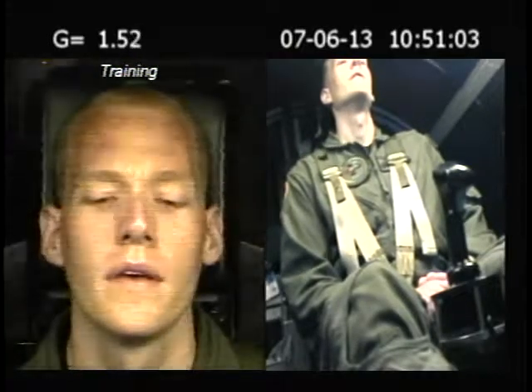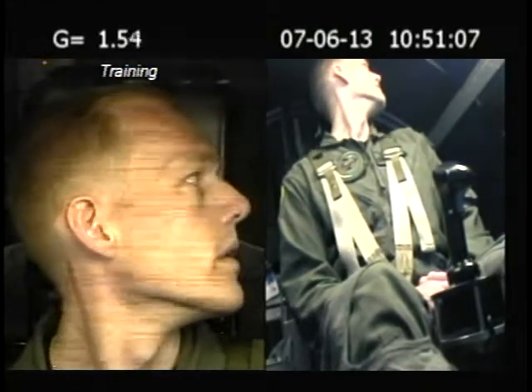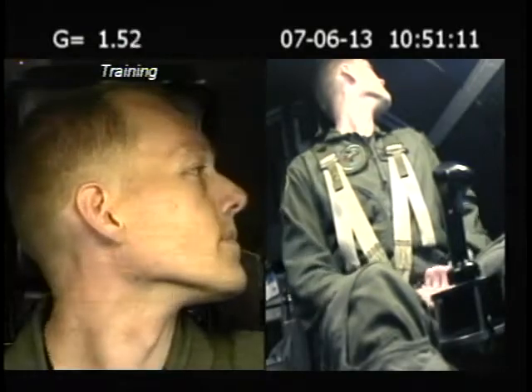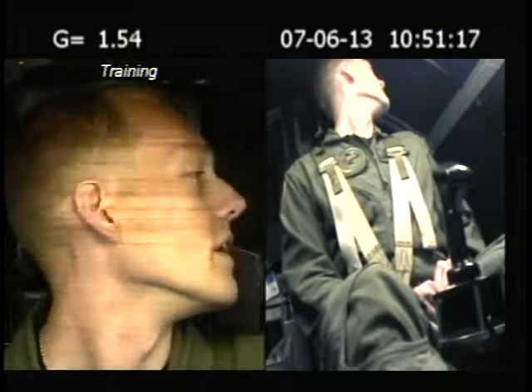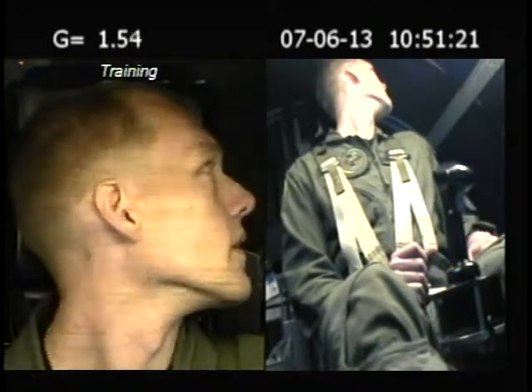All right, last but not least is your defensive set. When you're ready, turn your head over your left shoulder and do seven and a half for 12 seconds. Same commands — it's going to be 'fights on.' You're going to do legs, breath, and pull back — buried in your lap. You're only going to go to seven and a half. Whenever you're ready, let us know.